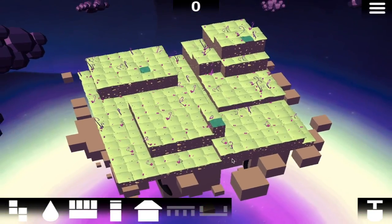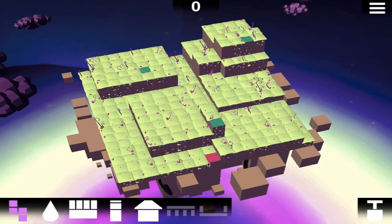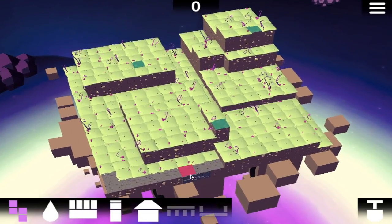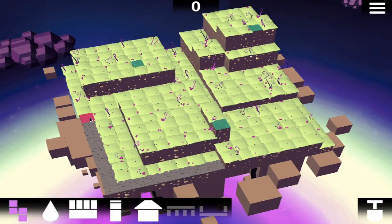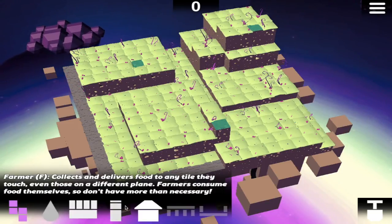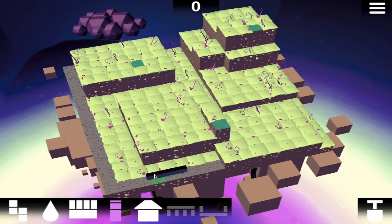Oh yeah, you can also zoom in with the scroll wheel. There are also things floating out here — I don't know what those are. Let's start off with a simple road. You can also put roads over here — I'm going to get rid of that, we don't need those right now. Let's just place a row of farmers right there.